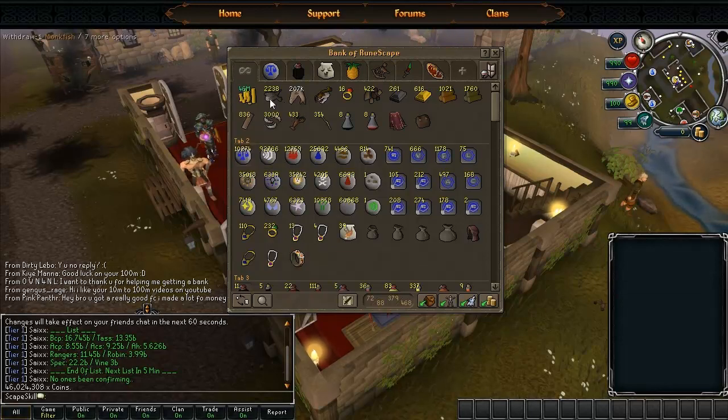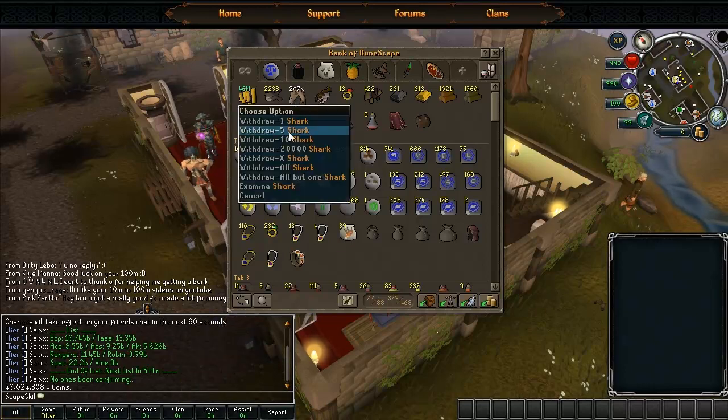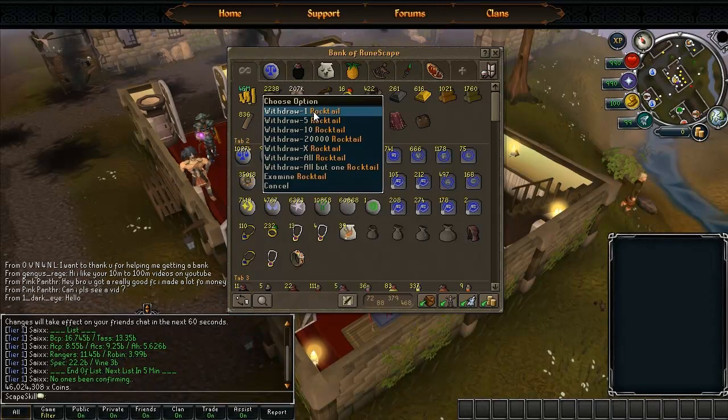Next I have my fish - I've got 2.2k monkfish, 207k sharks. That's a merch I'm doing, so that's the reason why I've got that much. I'm waiting for the bot nip to come out so they all go up in price and I make 100 mil from these. I've got rocktails there - I haven't got any because I don't really need them at the moment. Sharks are good enough in my opinion; rocktails are just a bit too expensive for me.